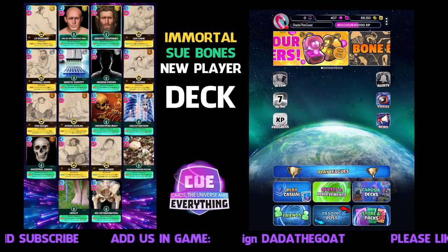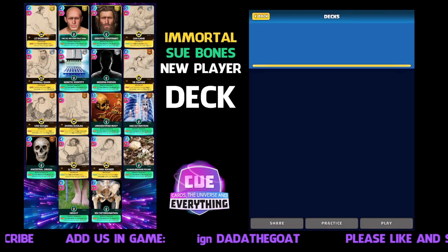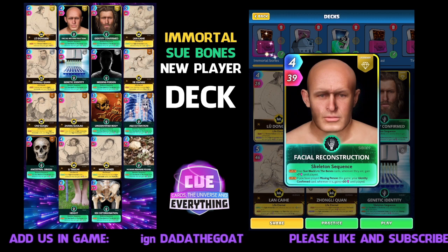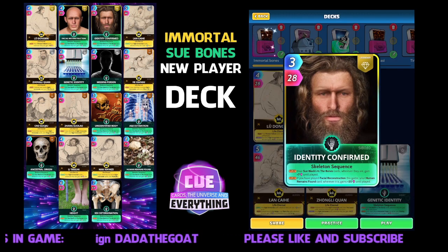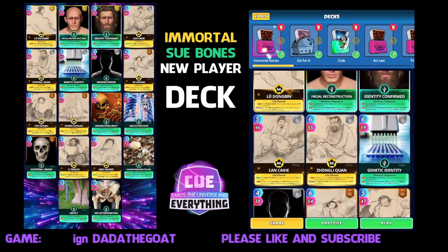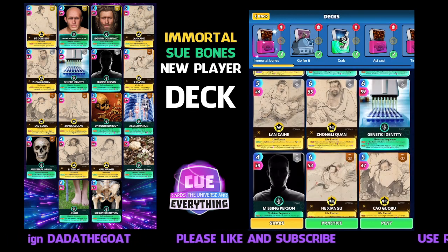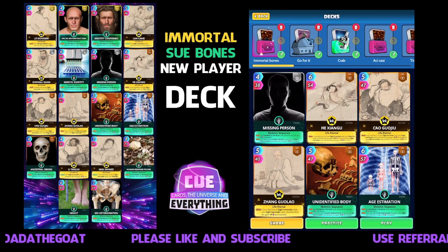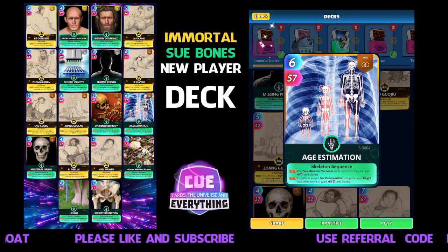What are we going to be doing today? An Immortal Sue Bones hybrid deck. We're going to put in all of the Sue Bones black cards — there are ten of them. I'm just flashing them up for you so you can have a look. They're all in the same set, Sue Bones or Sue Black in the Bones as you say. They're science cards — collect all ten, stick them in a deck, and they all buff each other.